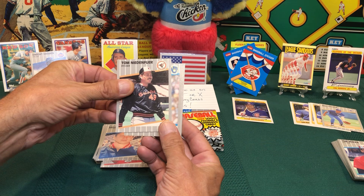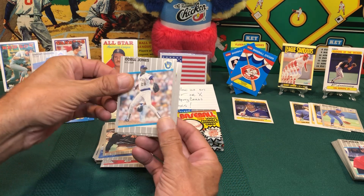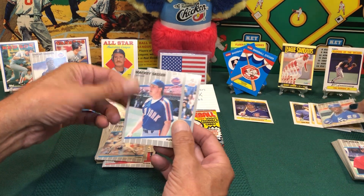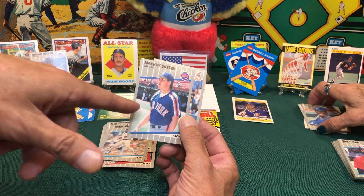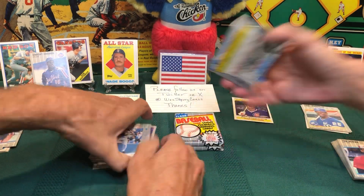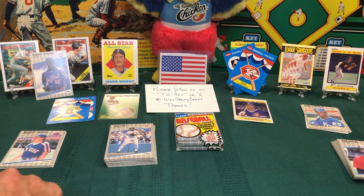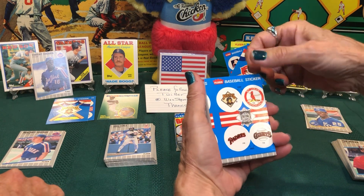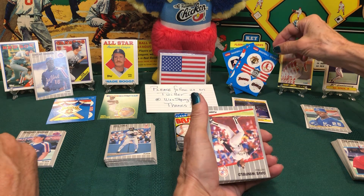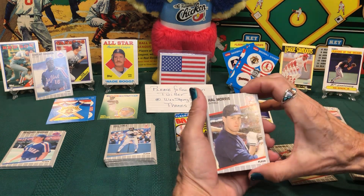Tom Niedenfuer for the Orioles. Odell Jones for the Brewers. Gary Thurman for the Royals — I thought it was a Griffey at first! And right behind it, another Mets card — Mackey Sasser, catcher for the Mets. Mel Hall for the Indians. I've got quite the Mets stack! A sticker card — oh, look at that — they barely got the right stickers on it. That's probably a hundred-dollar error card. Dave Winfield with the Yankees and Hal Morris with the Yankees.